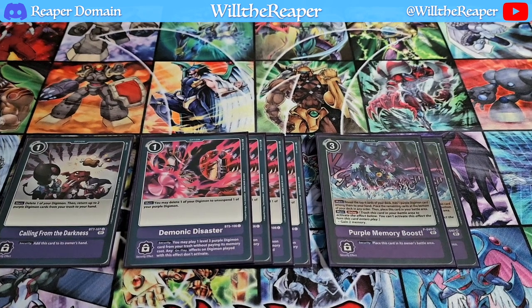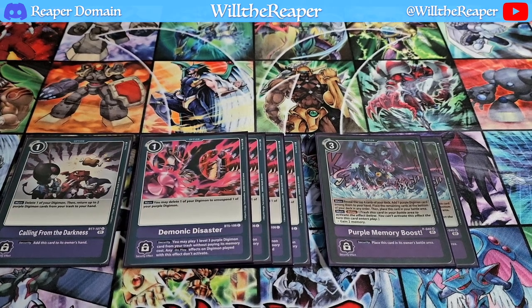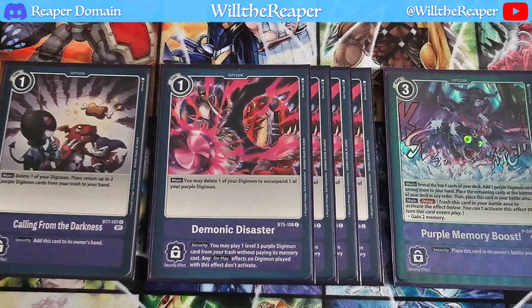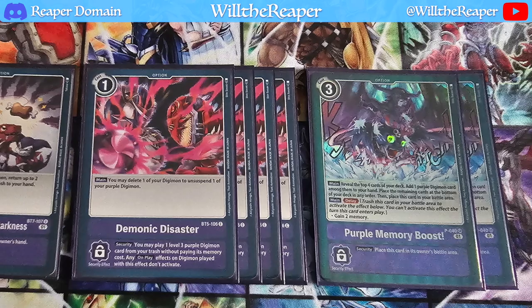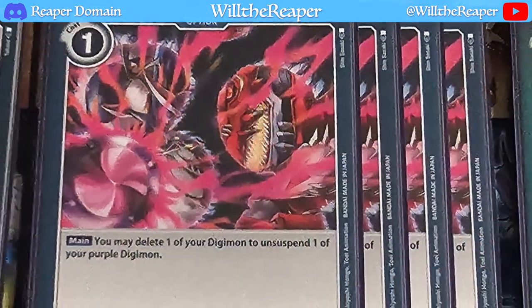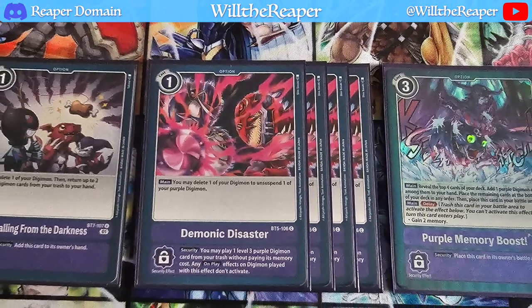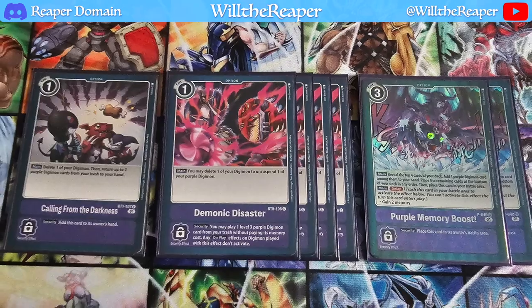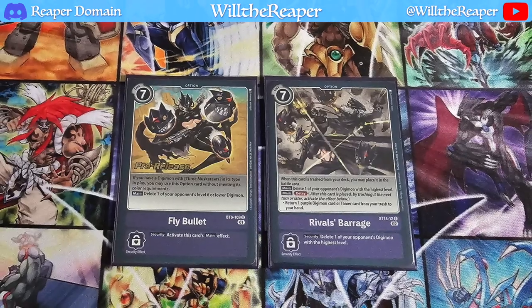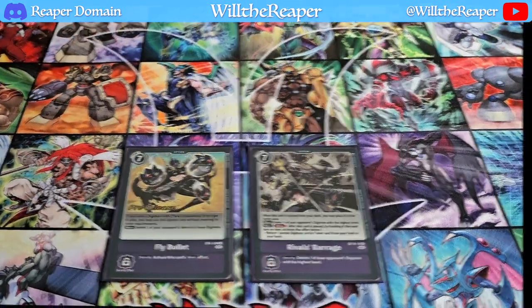Moving on to option cards: we're going to be playing one copy of Calling from Darkness — it's only at one so that's too bad. We're also going to be playing four copies of Demonic Disaster, our main combo card, and two copies of Purple Memory Burst. Purple Memory Burst is a bit self-explanatory, same with Calling from Darkness, but Demonic Disaster allows you to delete one of your Digimon to unsuspend one of your purple Digimon — this allows you to keep the loop going with KrezGururumon. We're also playing one copy of Fly Bullet and one copy of Rival's Barrage for a bit of versatility to get rid of pesky cards on the board.